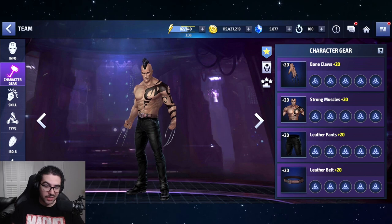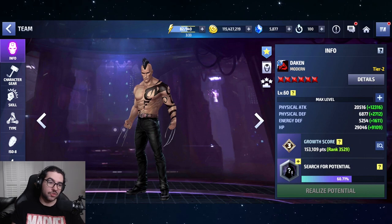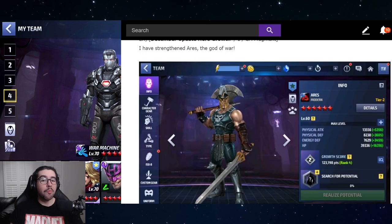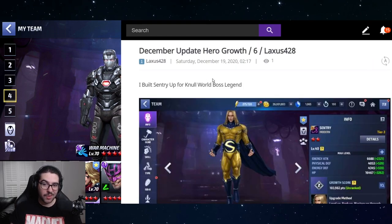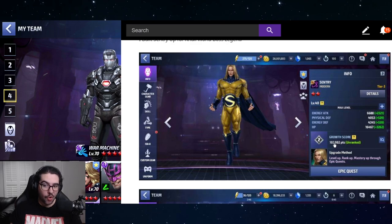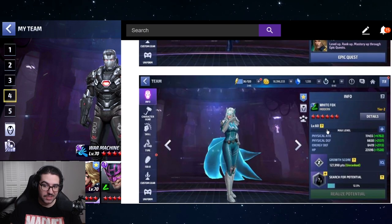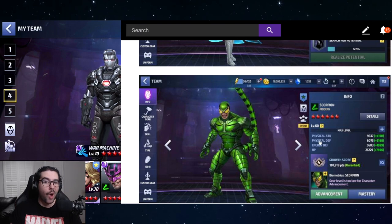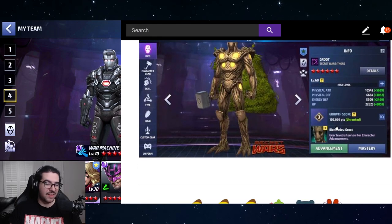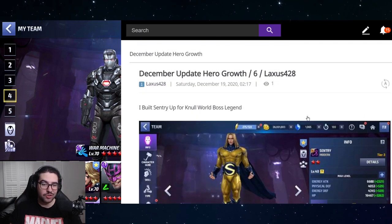Urus is completely blank, but you could equip Urus to bump the growth score. He's Tier 2, but you can reach 100k growth score with even a Tier 1 character. To give you more hope — shout out to Laxus428 — he has a two-star Sentry already over 100k. Tier 1 Scorpion also hit 100k. Green Goblin and Groot are fantastic. You don't even need these characters to be Tier 2.